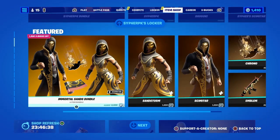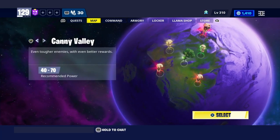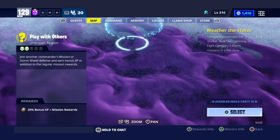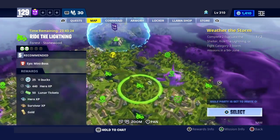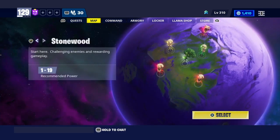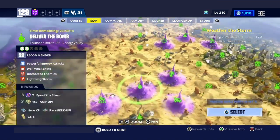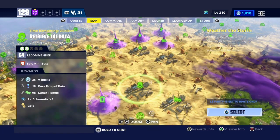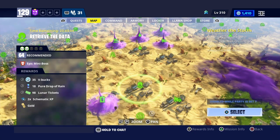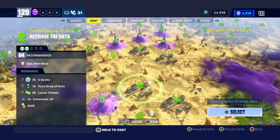Yes, there are some V-Bucks today — let me show you guys right where they are. Come down here to Stonewood — right here, 25 V-Bucks. And then if you come up here to the valley and all the way down — up there, 35 V-Bucks. Very nice, 60 V-Bucks. It's not bad that much, but if it's for free, it's for me.